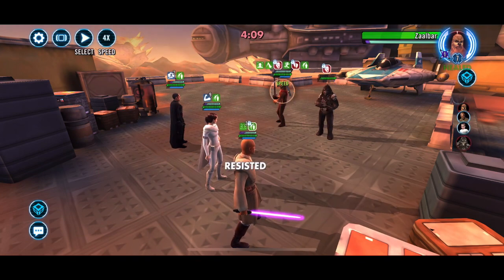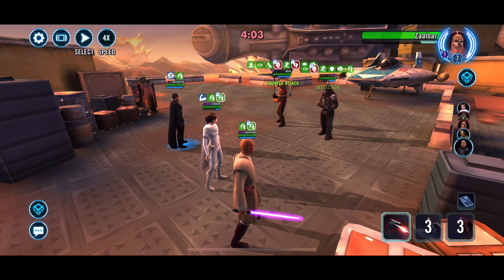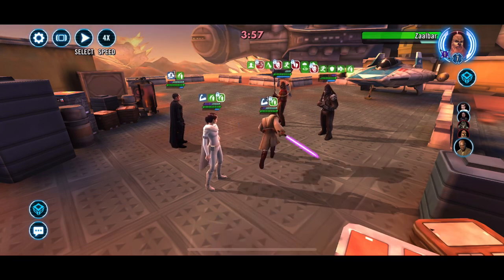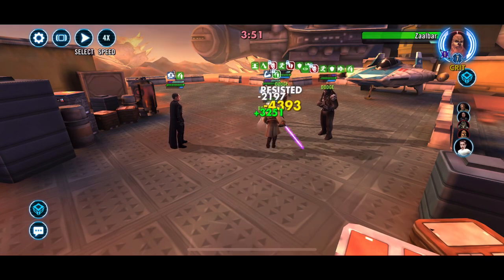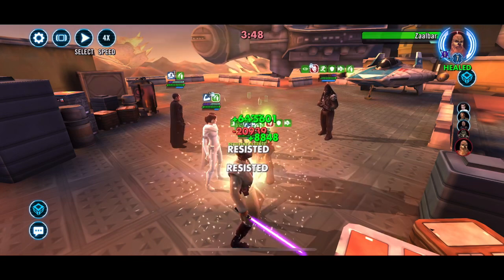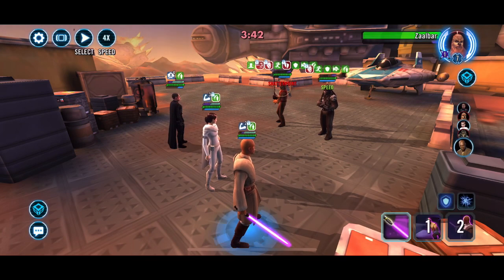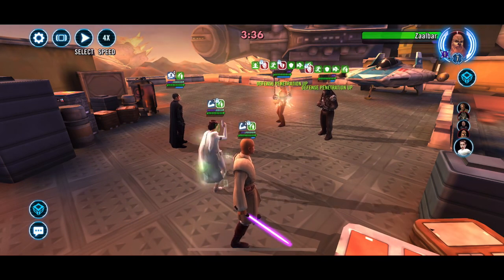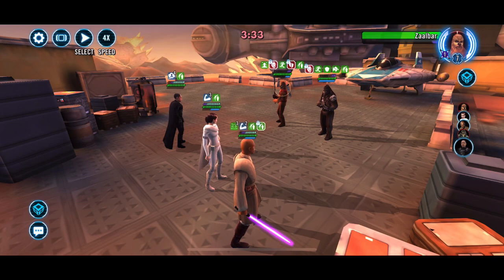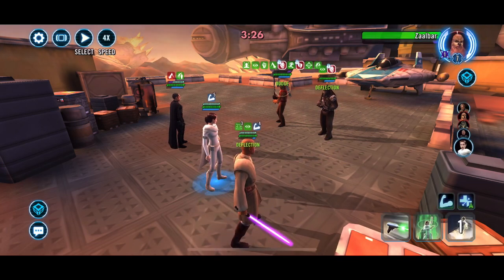The usual gameplay is: we remove the turn meter with Gideon, we gain a bunch of stacks for Padme, and then she knocks out Vandor. Then it's basically rinse and repeat — rotating back to Gideon's move, gaining a bunch of stacks of protection up, turning it into courage, and then dealing huge damage based on their health.